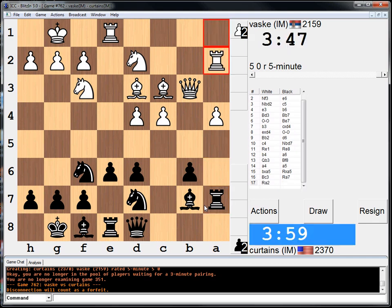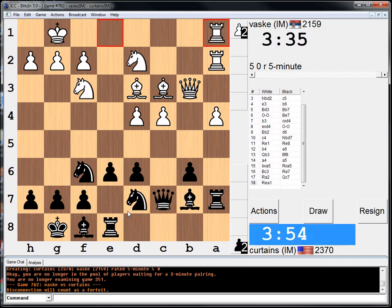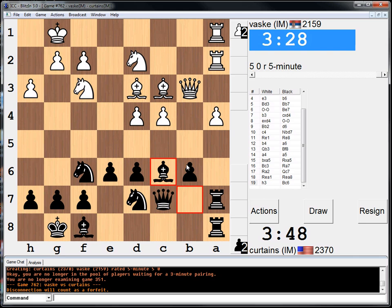So next few moves: queen c7, and then like rook a8. It seems solid enough. My b-pawn looks weak, but if he cannot attack it with a minor piece, then it's sturdily defended by my knight on d7. So for the most part, things seem okay. Bishop c6 could be irritating. I'm going to do it just to put the pressure on.